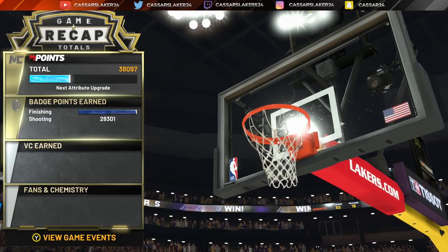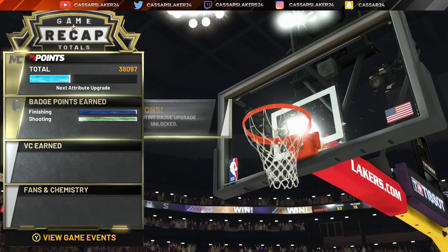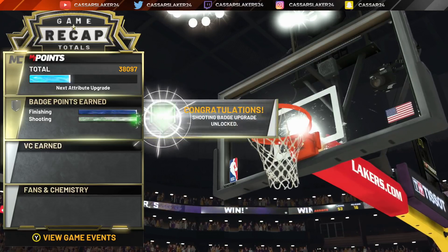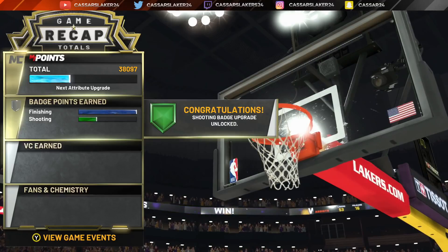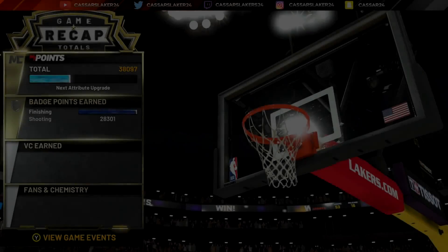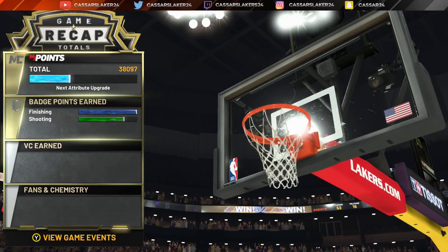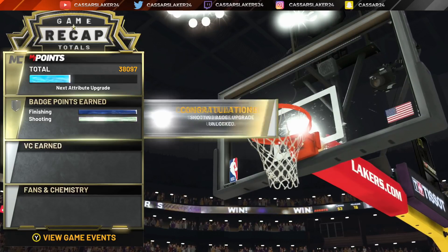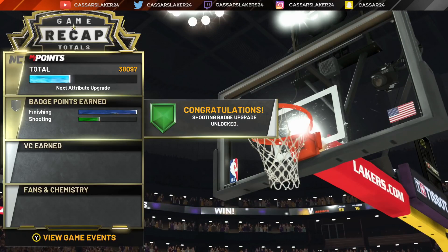For the difficulty setting for shooting badges, you don't want to go Hall of Fame because it's too hard to shoot on. Since the update it's actually harder to hit shots, so you want to go to Pro. As I show you again — 28,300 shooting rep — you want to go Pro difficulty, 10 to 12 minutes quarter length.